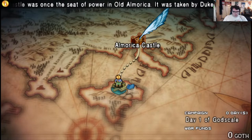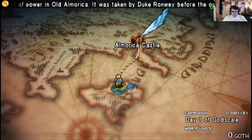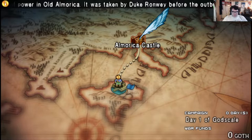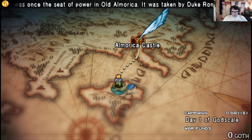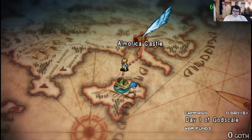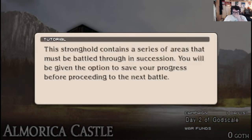Let's just go straight to the first fight. The stronghold can lead to a series of errors to be battled through in succession. You may be given an option to save your progress before proceeding to the next battle, which means I'll want to do a separate save slot in between battles.